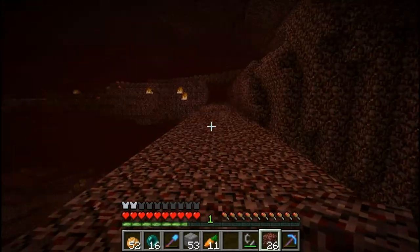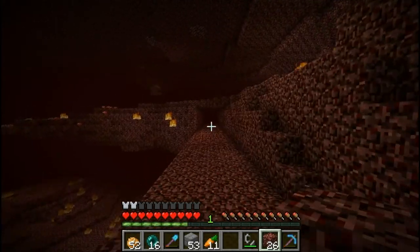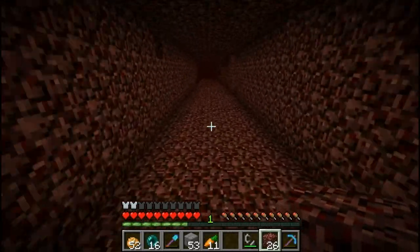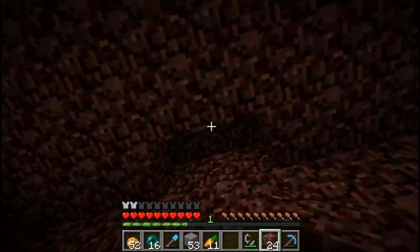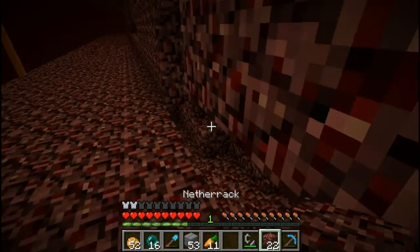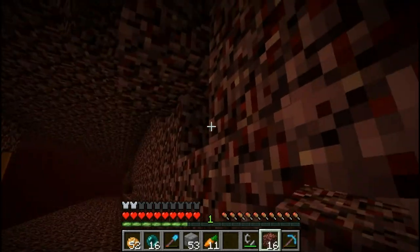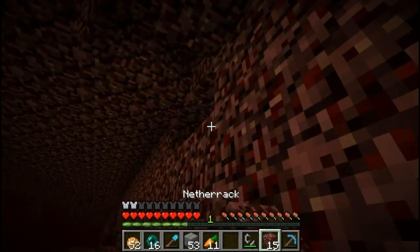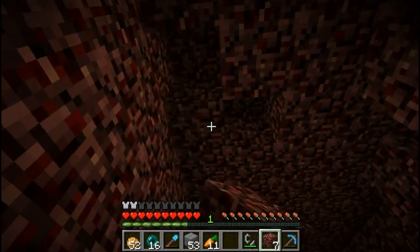We've got some quartz which we combined. I also enchanted a diamond pickaxe — level 13 is Efficiency 4 — so I've just been clearing out all this. I have a very long tunnel. I shall walk you through it whilst filling things in, because it needs to be filled in. My pickaxe was too powerful — it's like one click and pow. My block placing is the worst — let's just fill in this ceiling.